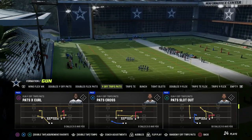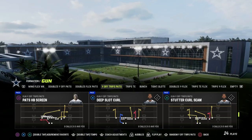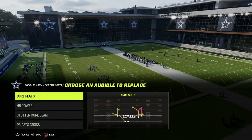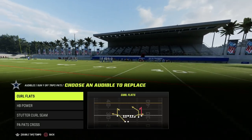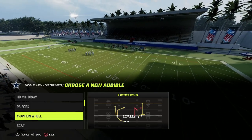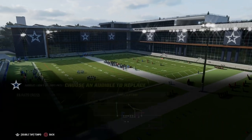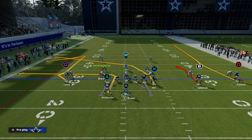To run a Y-Cross concept effectively, you don't need a ton. You're looking for some type of crossing route. The play stutter curl seam will be fine for what we're going to need it to do. I'm also going to show you how to use a Titan Apprentice to make a really good Y-Cross concept straight up on the field. I'm going to put one audible in here — Pat Slot Out — because we can take advantage of that really good post route in Pat Slot Out.